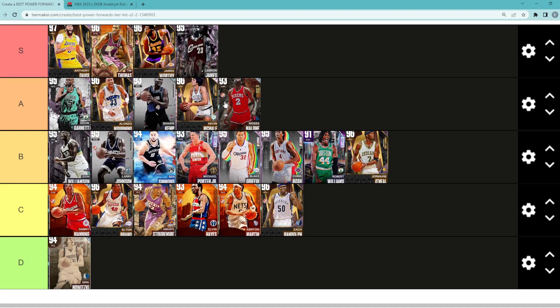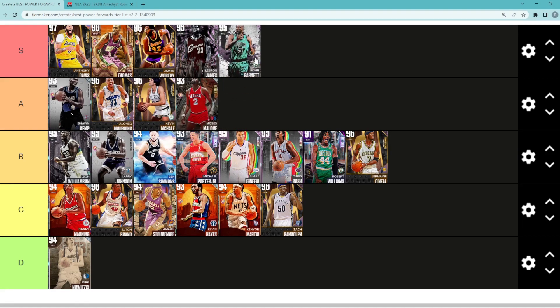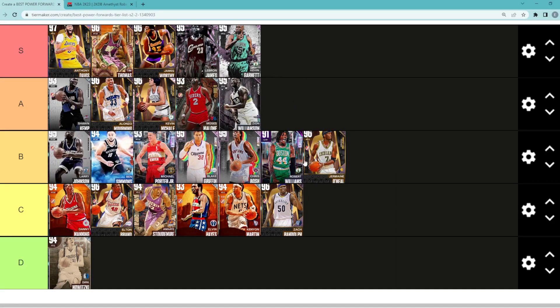Now we've got to make a decision — we need to take one of these A tier power forwards and move them up into S tier. Between Shawn Kemp, Kevin Garnett, Kevin McHale, Moses Malone, and Alonzo Mourning — who would you guys put up into S tier? For me I'm going to move up Pink Diamond Kevin Garnett, and I'm also going to move Pink Diamond Zion Williamson up into A tier. Let me know in the comments what you guys think about the tier list and I'll catch you guys in the next one. Peace.